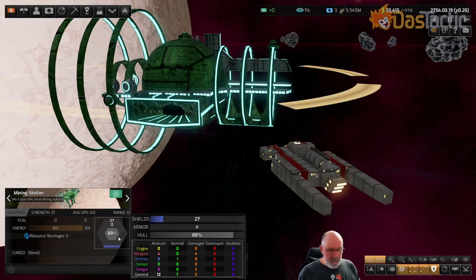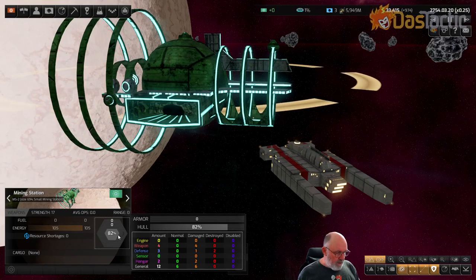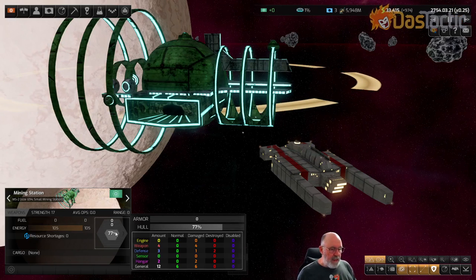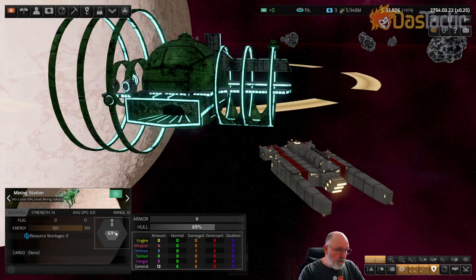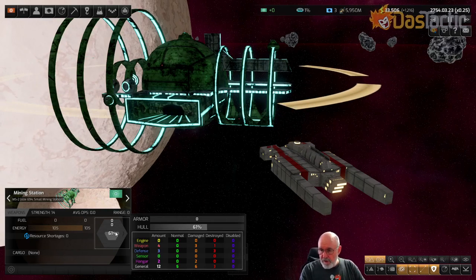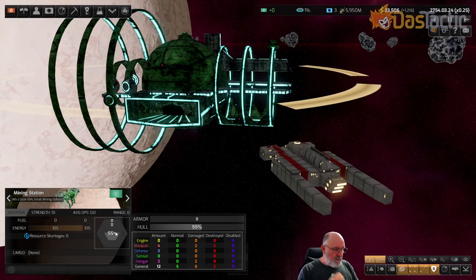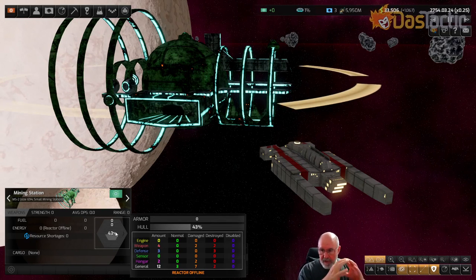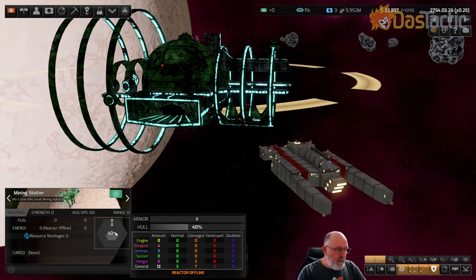Tech level two rail guns are next after tech level one. Tech level zero is the pre-warp techs. We've got everything down now, and it will just continue until the station is blown up. As a point of difference from beams - beams went from the outside in, destroying shields, then armor, then hull. Rail guns bypass a portion of the shielding and then deal with the next layer in.